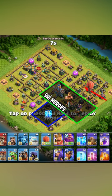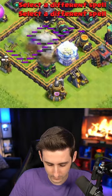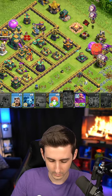Okay, let's start with a lightning and earthquake — one, two, three, boom boom boom — take that down. That'll help down to the bottom side. We're gonna drop the royal champ to kind of help this king, then we'll drop a stone slammer down here. There's no air defense.